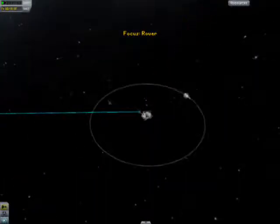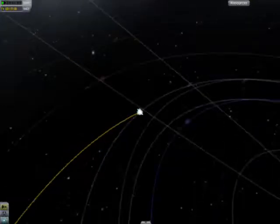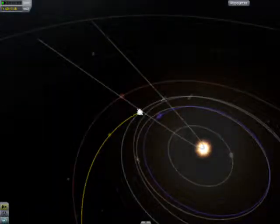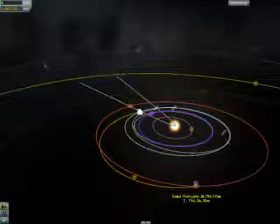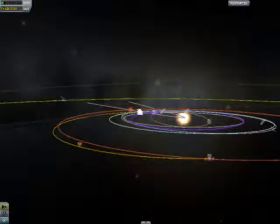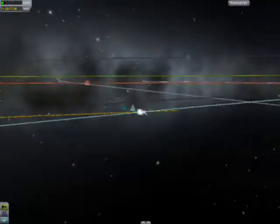Our scientists have achieved building a rocket to get us all the way to Duna. We have an encounter with Duna pretty soon — well, 79 days soon — which is because we can't fast forward.